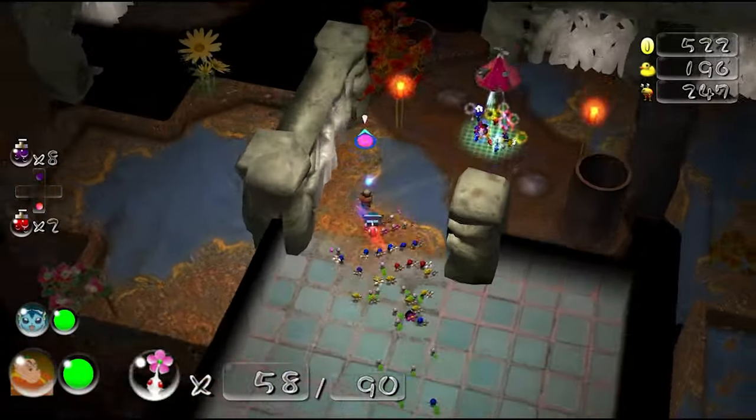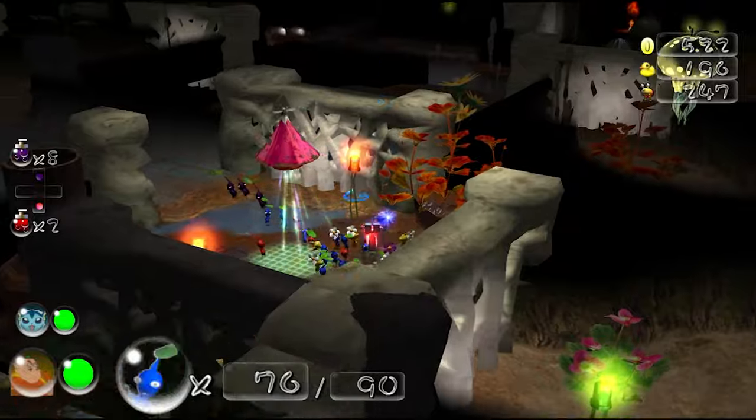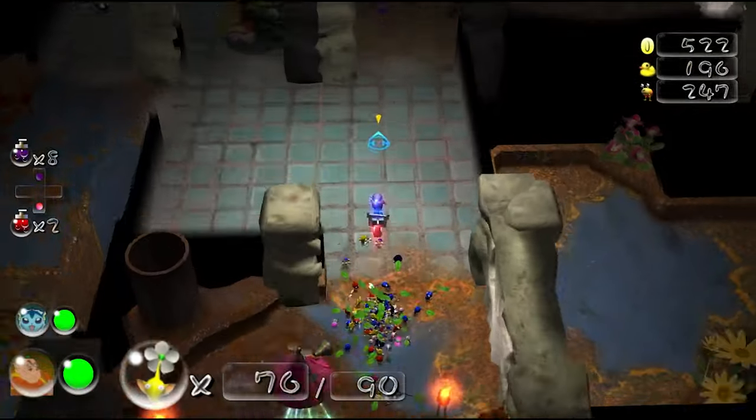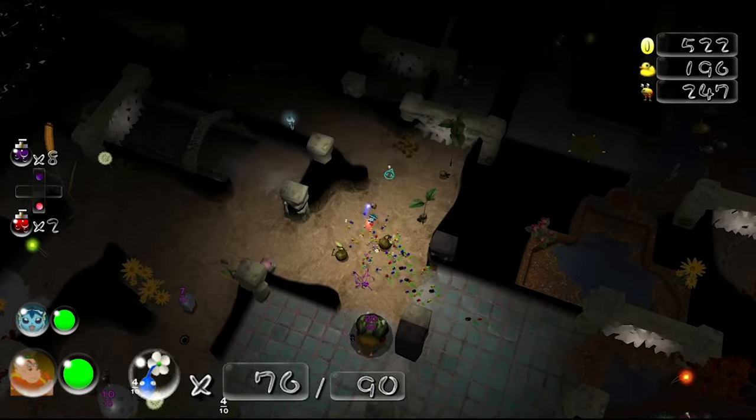Knowing how many designs they were able to squeeze into this small page, one wonders how many Pikmin concepts exist forever locked in the Nintendo vault in sketchpads and notebooks. These designs are still being recycled today, as seen with ghost Pikmin and bull bear man.